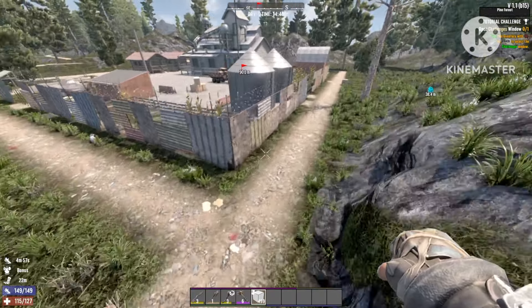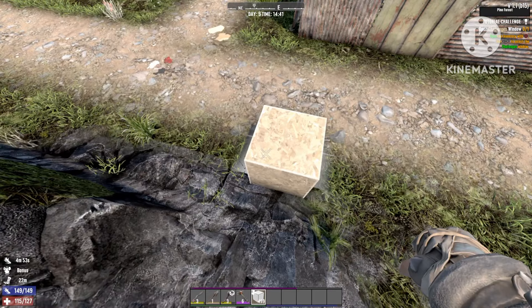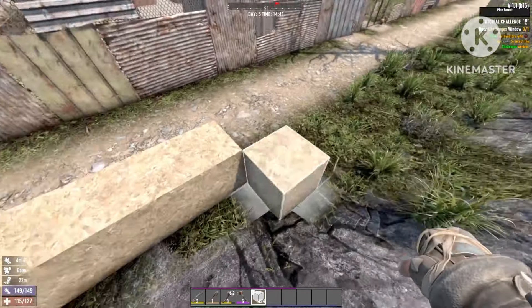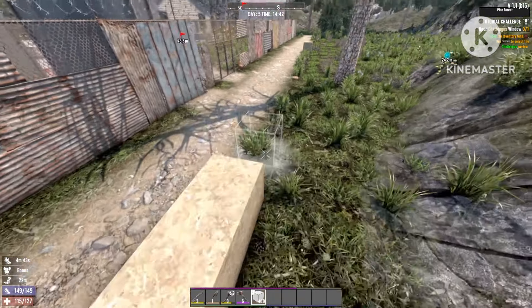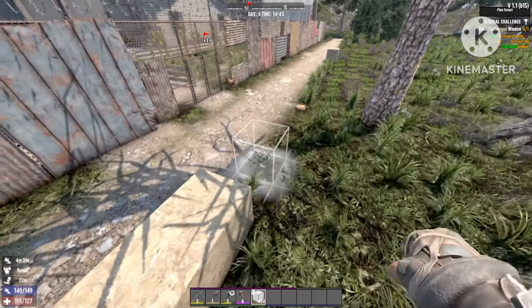Hello and welcome back to Lighting Gaming everyone. Recently I found a new glitch on Seven Days to Die version 1.1. I thought it was possible to do this glitch anywhere, but it turns out it's only possible by doing it at Trade Direct, and there's a very specific spot you want to do it.